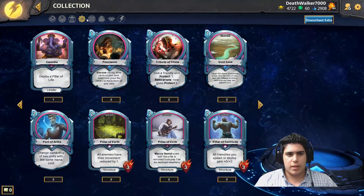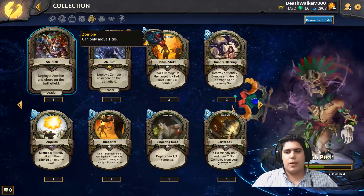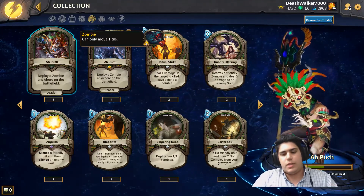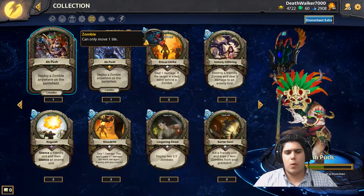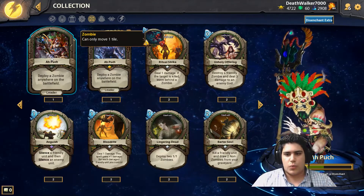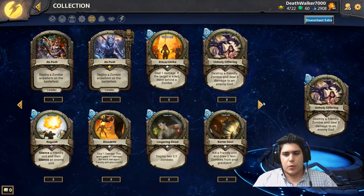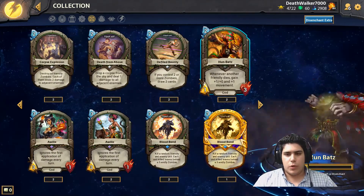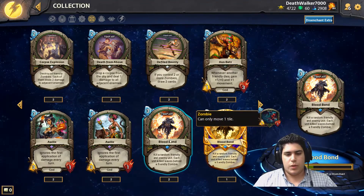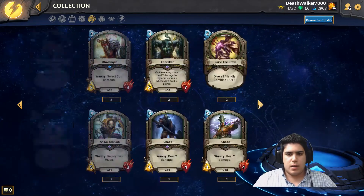Now we're moving to Mayan. Puash is the leader, and his ability deploys a zombie anywhere on the battlefield. It's important to note that zombies can only move one tile. The Mayan Pantheon really revolves around the zombie theme and death mechanics overall. Some cards kill your unit to give you two cards from your graveyard. Hoonbats gains attack whenever one of your units dies. Another card lets you sacrifice a random friendly unit to kill a random enemy unit.